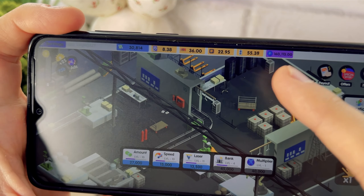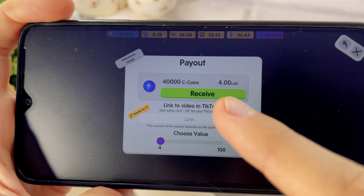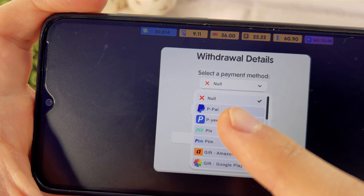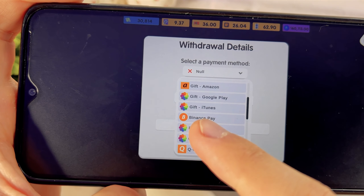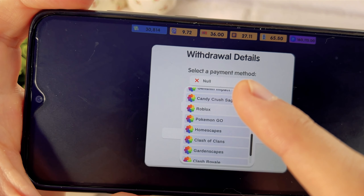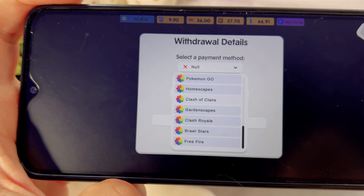Let's withdraw this money. The minimum withdrawal here is 40,000 coins, which is $4. You can withdraw the money you earn via PayPal, Payer, Paytm, gift card, Amazon, Google Play, or to Binance crypto exchange. You can also withdraw money to popular games like PUBG, Roblox, and Clash Royale to donate there.